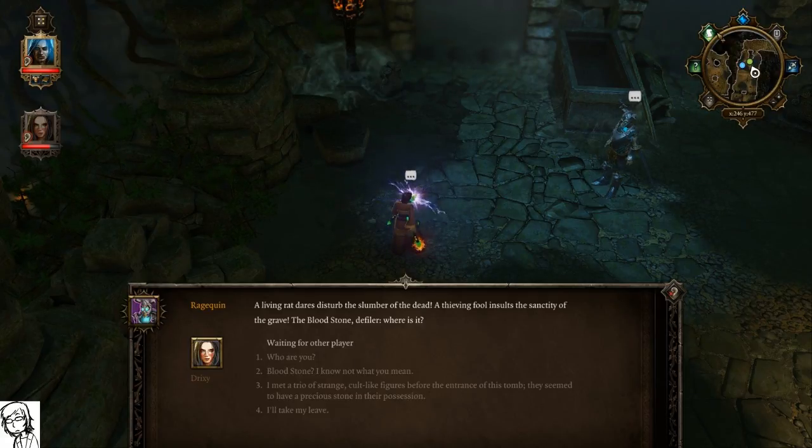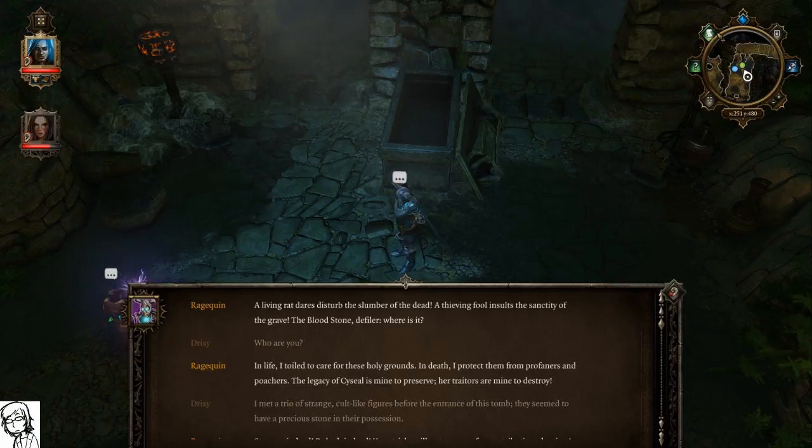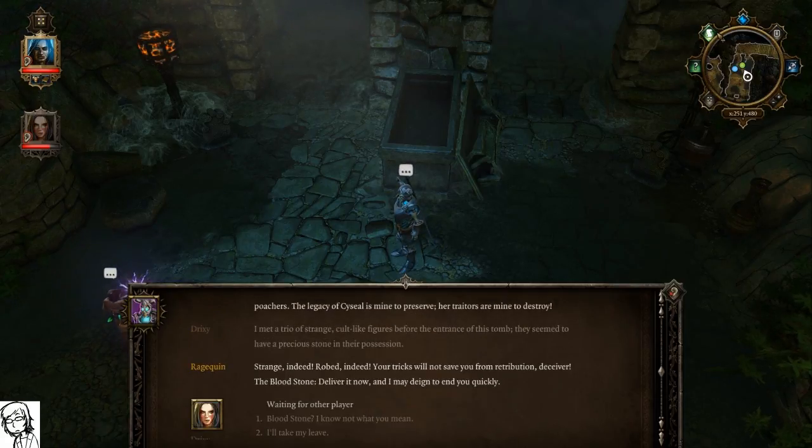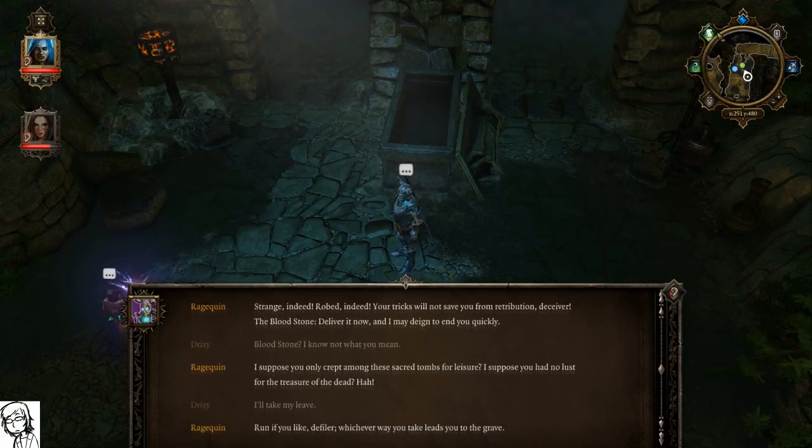'A living rat dare disturb the slumber of the dead? A thieving fool insults the sanctity of the grave!' Oh, the audio is happening on my side because I clicked them. So the audio happens on one person's screen — that's new. The bloodstone defiler — where is it? 'Who are you? In life I toiled to care for these holy grounds; in death I protect them from profaners and poachers. The legacy of Sysil is mine to preserve; her traitors are mine to destroy.' He's not believing us at all — he thinks we took it. Fight!